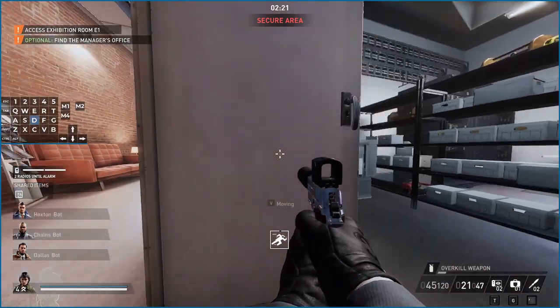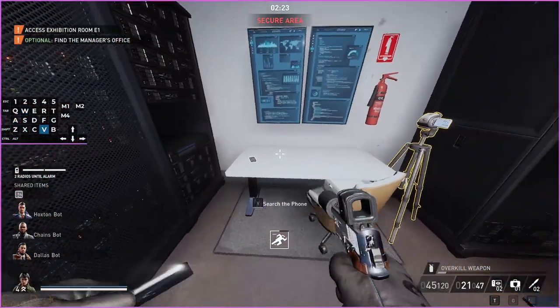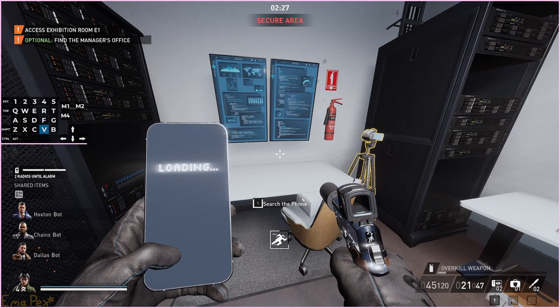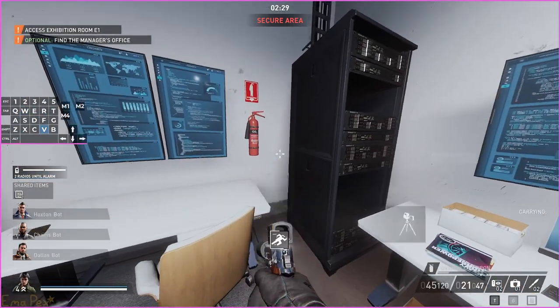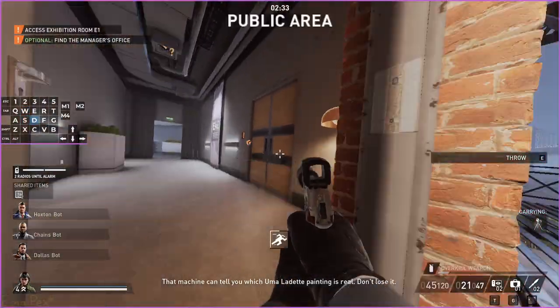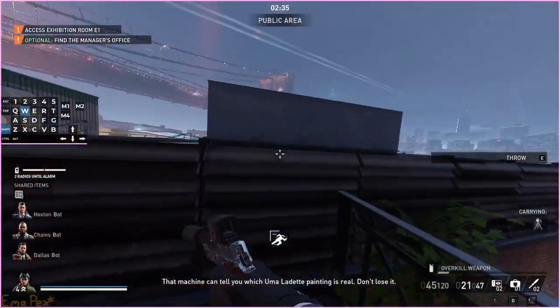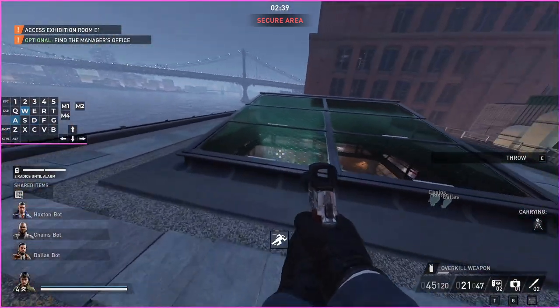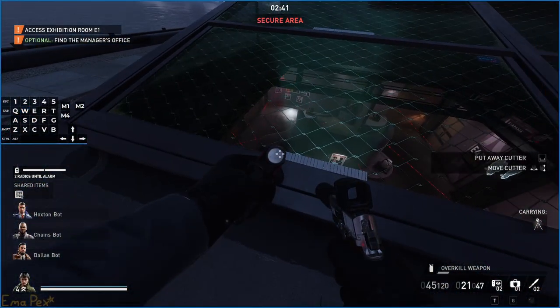You also want three phones and three QR codes before you go down to the bottom floor. If you care about getting the correct Uma painting, you want to go into the server room to grab the spectrophotometer — some kind of camera, grab the ghost camera. If you don't have this, you cannot tell which painting is real and you just have to guess. If you don't care about getting the correct paintings, just don't grab it.